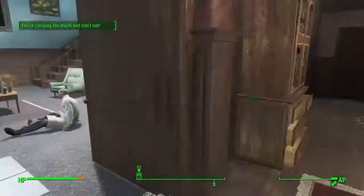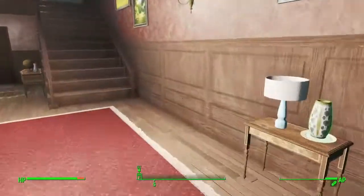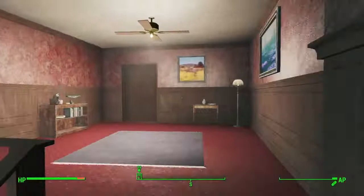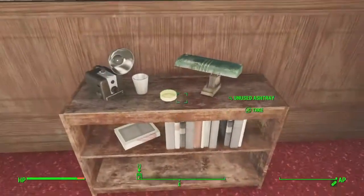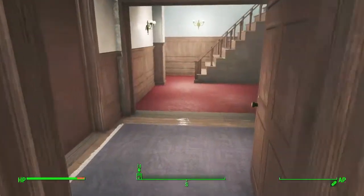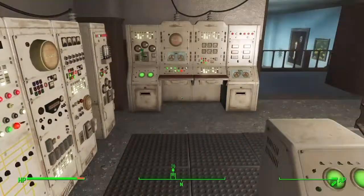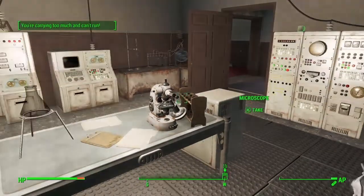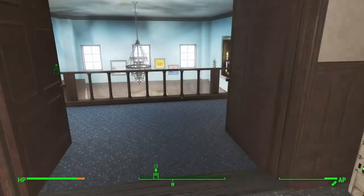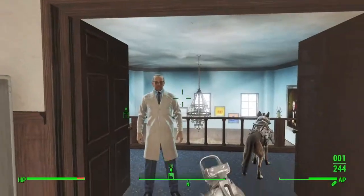That is the Cabot House ammo glitch guys. I actually do have my Skyrim back, so be expecting a Skyrim video or two in the near future. There are tons more glitches, Easter eggs, and things I can do, so I'm going to start recording some Skyrim stuff today and release them either today or tomorrow. The Cabot House glitch is good for beginners, not so good for experienced players.